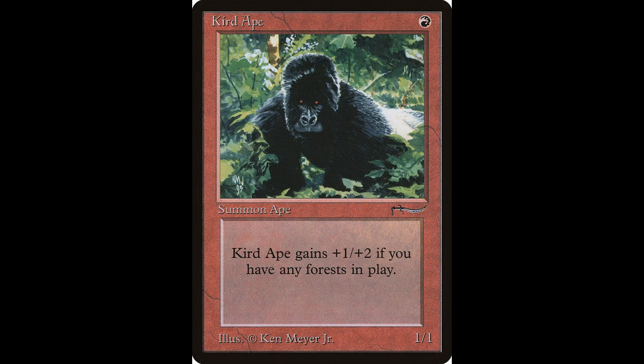Next up we have probably one of the single best cards in this expansion, if not one of the best cards in Magic period, and that is the Curd Ape. It casts for one red and starts off as a 1/1 creature. The card is worth about $14 and it has been reprinted. Its activated ability is: Curd Ape gets +1/+2 as long as you control a forest. So put four of these in a red and green deck and you are good to go.